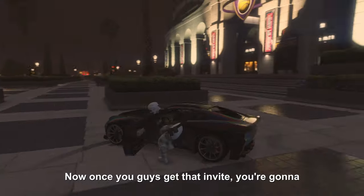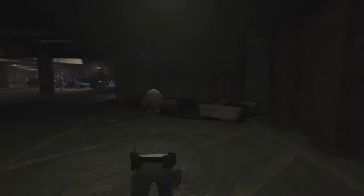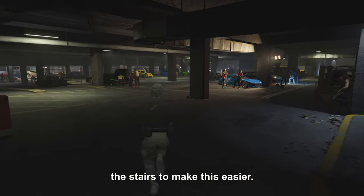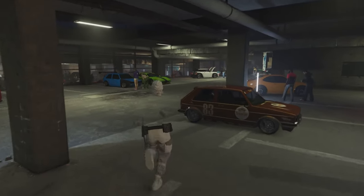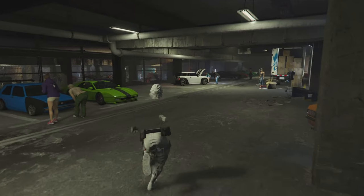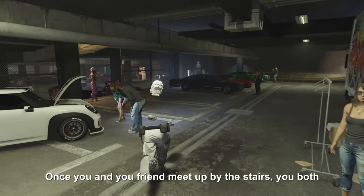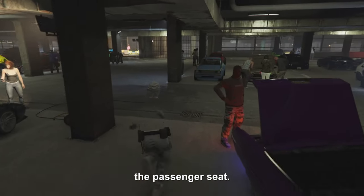Once you guys get that invite, you're gonna accept it. Then you and your friend want to meet up by the stairs to make this easier. Once you and your friend meet up by the stairs, you're both gonna run into his car and you're gonna get in the passenger seat.